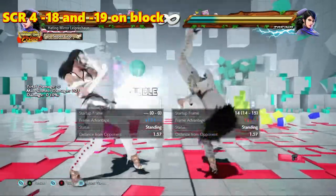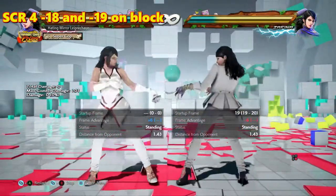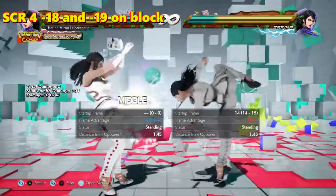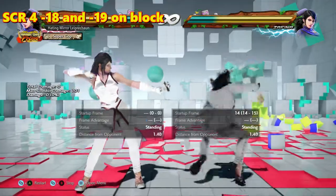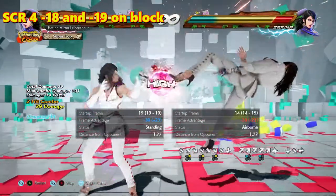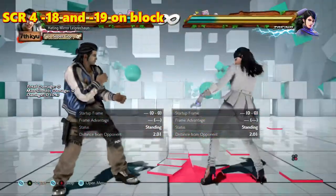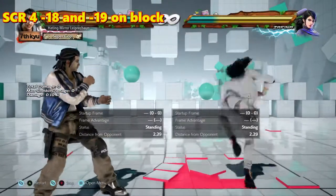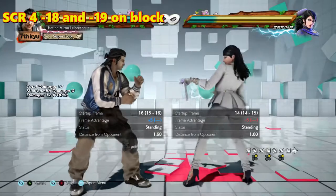Scarecrow 4 is minus 18 with stance cancel and minus 19 without. Just straight up launch it — punish Zafina for using Scarecrow 4, there's no reason you shouldn't. But you should use a launcher that launches crouching opponents, because of the previously stated Scarecrow down 3+4.